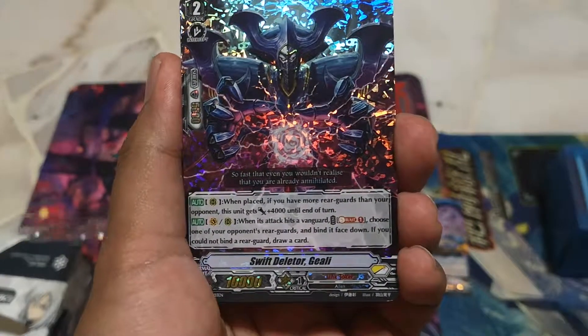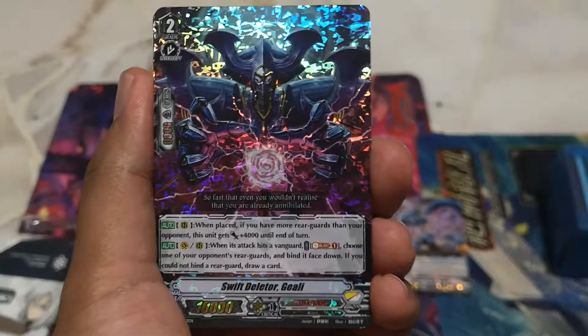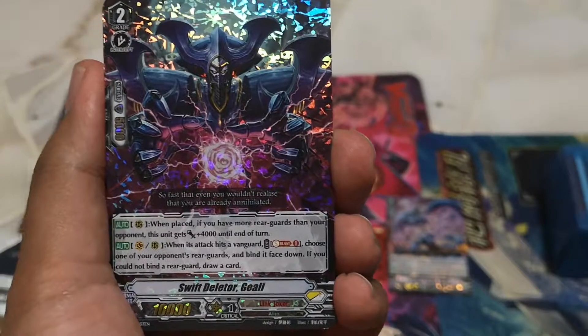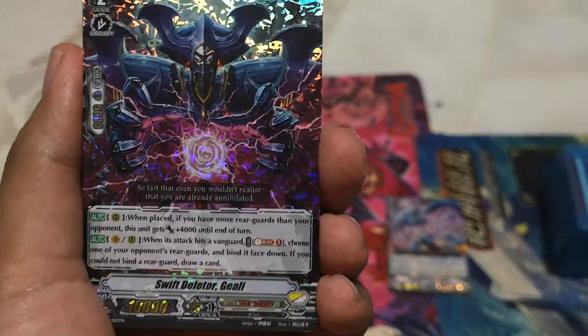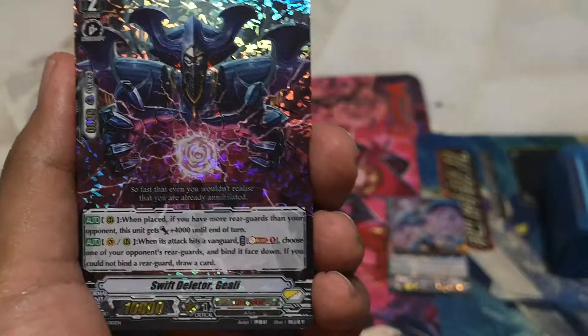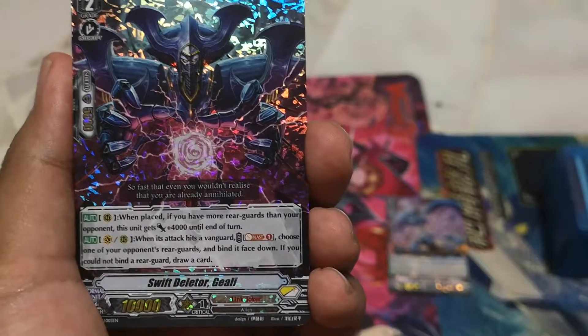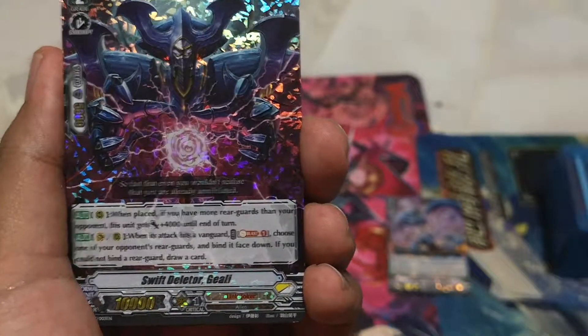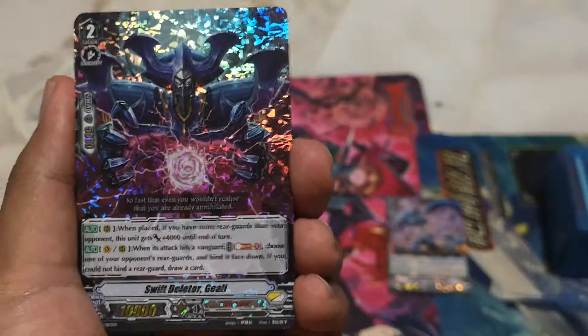Next, we have Swift Deleter GLE. When placed, if you have more rear-guards than your opponent, this unit gets plus 4k — so it's a 14k. You can create a 14k plus 32k column. If you pull a trigger it's 32k. When your attack hits, choose from your opponent's rear-guards and banish them. If you could not — draw a card. It's like Narakami Chatura but a better version of it in Link Joker.